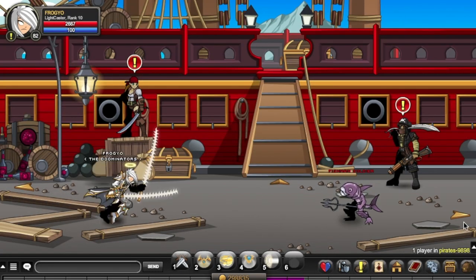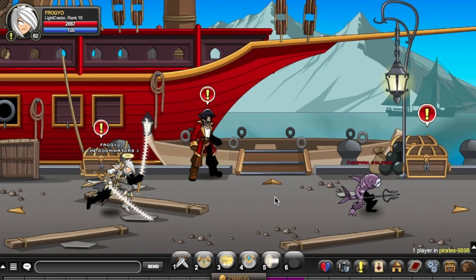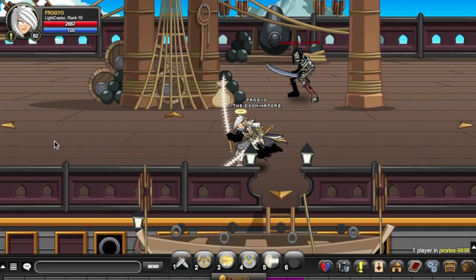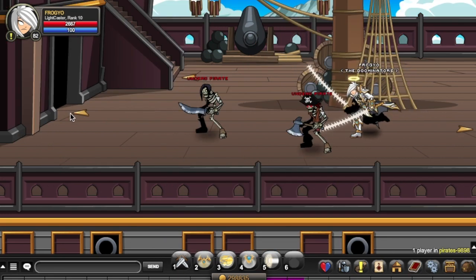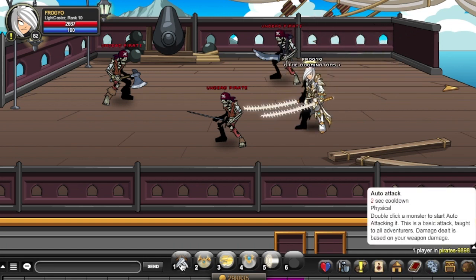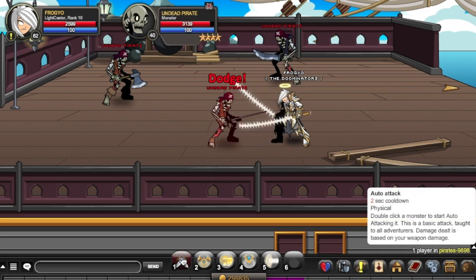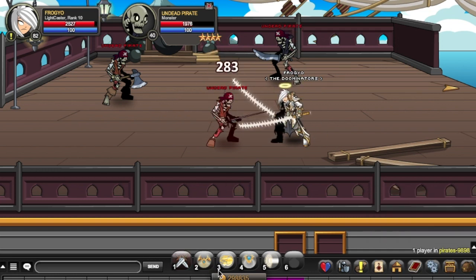Light Caster is one of the OP classes in Adventure Quest Worlds — it's really up there when it comes to damage. Your auto attack is your basic auto attack; they just added a new description but it's the exact same thing. As you can see, 880 crits and 283 non-crits.